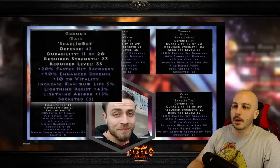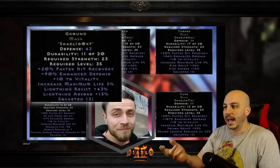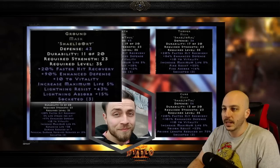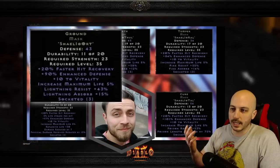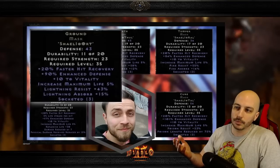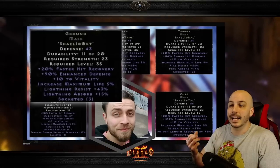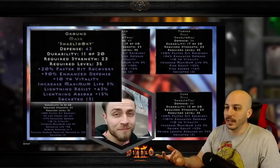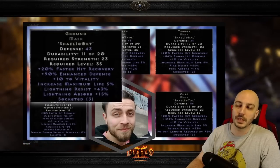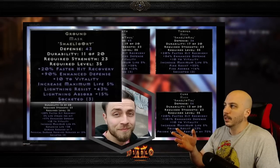The first runeword is called Ground. Each one of these starts with Shael and Io, and then the rune at the end determines what the resistance and absorb will be. Ground has hit recovery, enhanced defense, vitality from the Io, increased max life, and then lightning res and lightning absorb. I'd assume the absorb range is probably 10 to 15, and the resistance maybe 40 to 60 — this first one is 43 on the res.